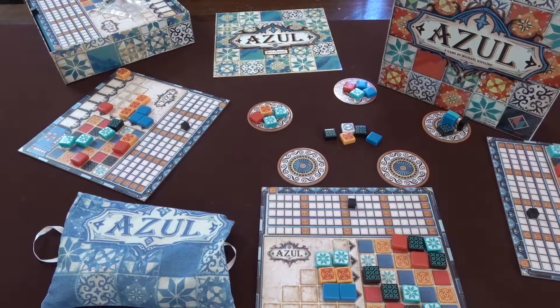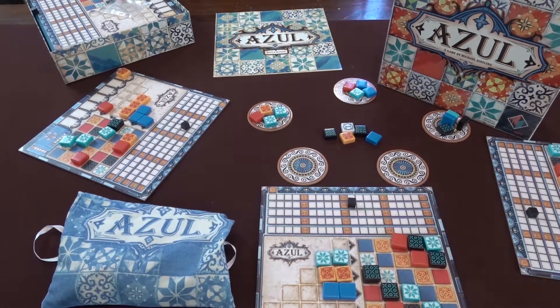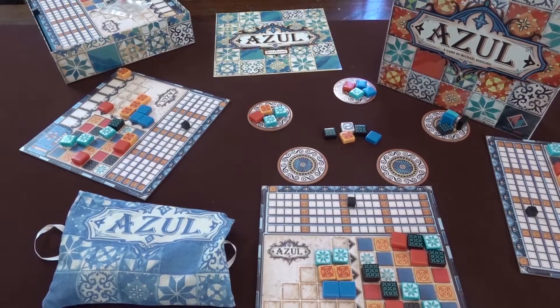Basically every round you set up by drawing some more tiles out of the bag and placing them out onto these circles. You just play until someone can complete their grid, and yeah, that's Azul. It's pretty straightforward.